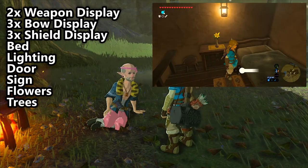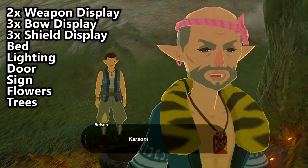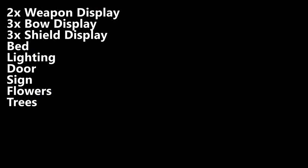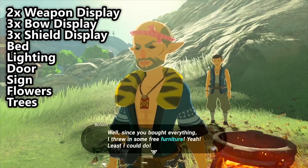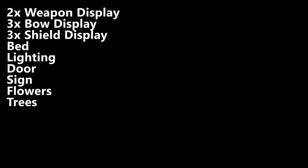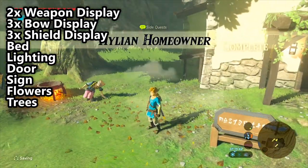The next most useful thing to purchase is definitely a bed, which will allow us to heal for free and change the time of day. Although campfires also let you change the time, and honestly food is probably better for healing — by the time you have enough rupees to purchase a house, you likely have access to great farming locations where you can get good food ingredients that give you golden hearts. The remaining upgrades are all purely cosmetic and only for gussying up the place. However, if you don't complete them, the Hylian Homeowner side quest will never be complete — it'll just sit in your quest log, quietly judging you. So if that'll give you trouble sleeping, just finish it up and get it over with.